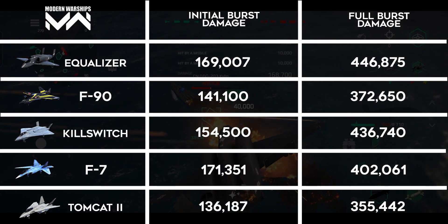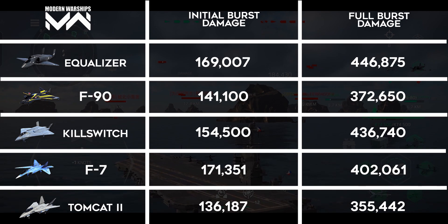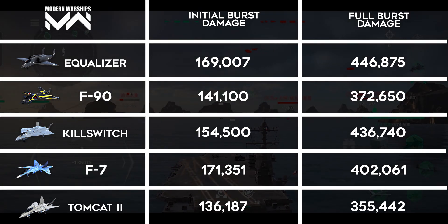Here are the results of the tests. As you guys can see, both of the new strike fighters have pretty good burst damage. The F-90 dealt more damage than the F-28, while the A-14B dealt a lot of damage, surpassing the majority of other strike fighters.